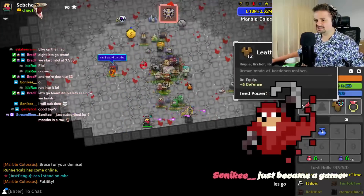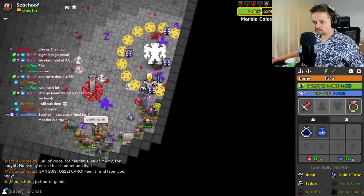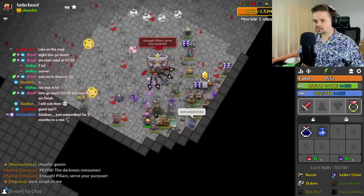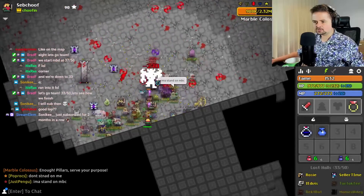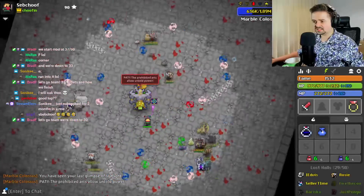Thank you, Soniki. Armor off. Don't stand on Pop Rocks, by the way. Also, don't stand on the things rotating around that have all the things coming out — these shot generators. Standing on those would kill you very quickly, not instantly, but very quickly. Don't stand on towers as well, obviously.